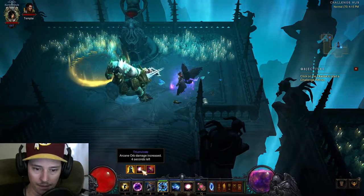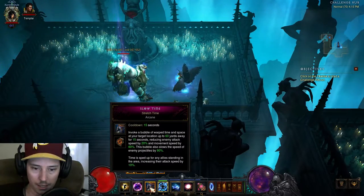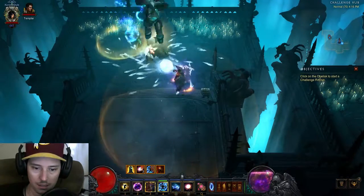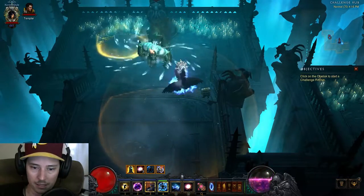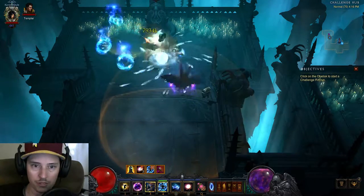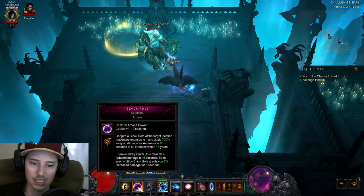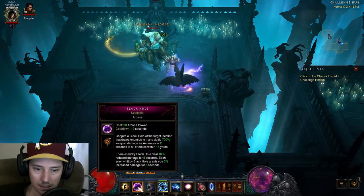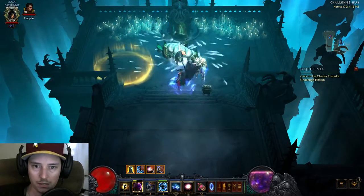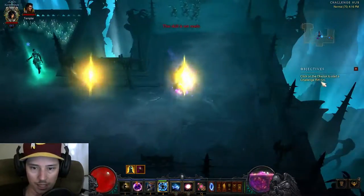Main attack is frozen orb — ooh, fun. So you got to keep the three up to get your orb damage up. Make sure that's constantly up. It sounds like you want to have this be in the bubble for more attack speed. So you're spamming this, and then you do this for your regeneration. Shock porous is that one, which pierces through mobs. Black hole — enemy reduces damage.